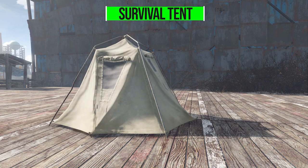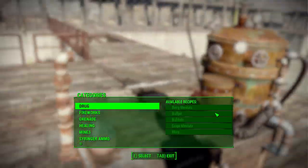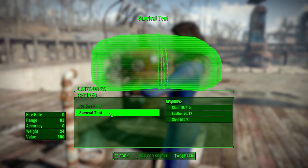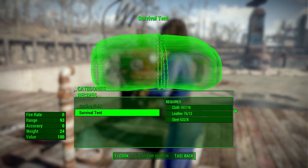As for how you get your hands on one of these survival tents, it's quite simple. You just need to go to any chemistry station in the world, head down to the Utility category, where you'll find the Survival Tent. It's constructed with 16 cloth, 12 leather, and 8 steel. That's for the recoverable version of the tent.